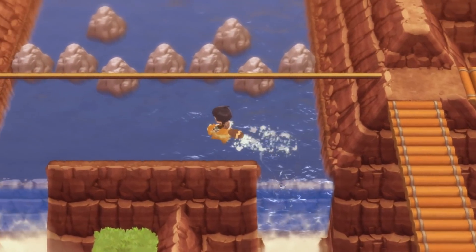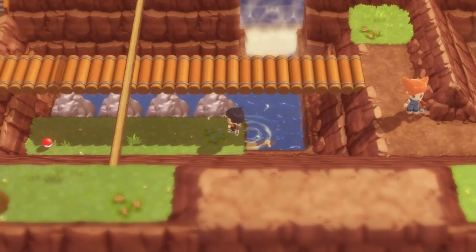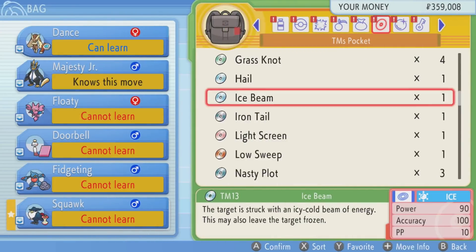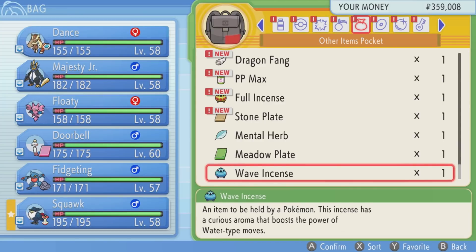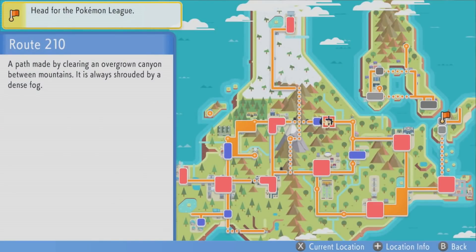Further along there's another waterfall, and you can go down this waterfall to finally reach this item - a jar of Wave Incense. That's another one of those incense used for breeding. This one is for Mantyke, actually. It powers up Water-type moves by 20%. If held by a female Mantine, or a male one with a Ditto, then the offspring will be a Mantyke instead of a Mantine. You're probably finding Mantyke anyway, so it seems kind of redundant, but whatever - it's at least there.